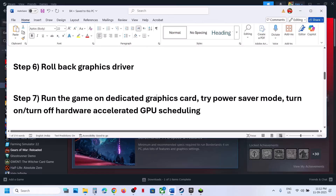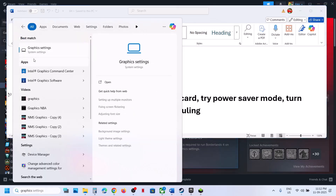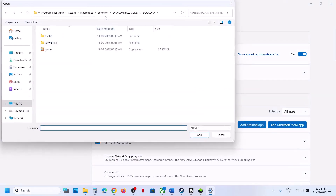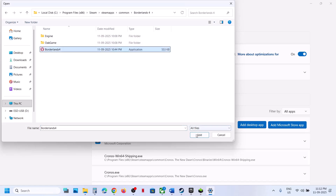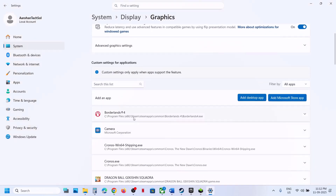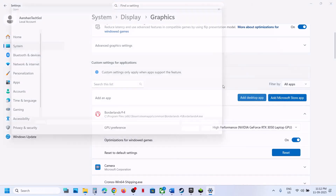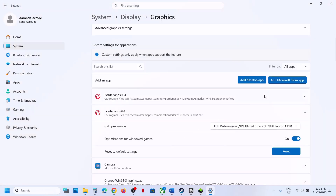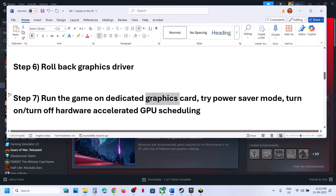The next step is to run the game on the dedicated graphics card. Type 'Graphics Settings' in the Windows search box and click on it. Click Add Desktop App, go to the game installation folder, select the game EXE file, and click Add. Once added, click on the game and select High Performance — you will see your graphics card listed. Then click Add Desktop App again, open the game's Binaries\Win64 folder, select that EXE file, click Add, and again select High Performance. Then launch the game.